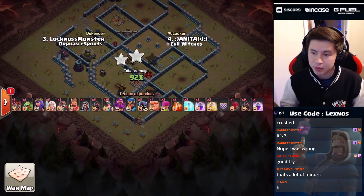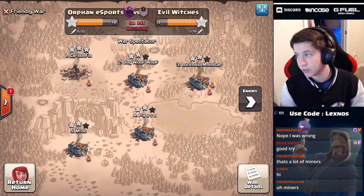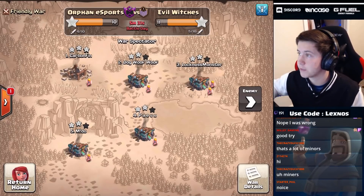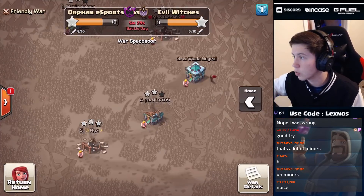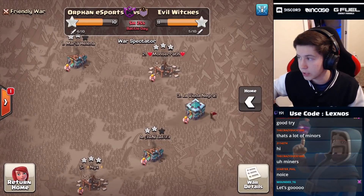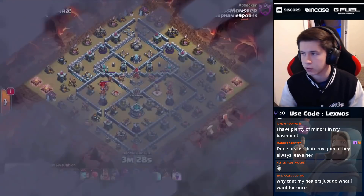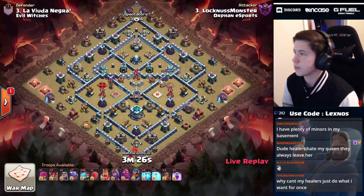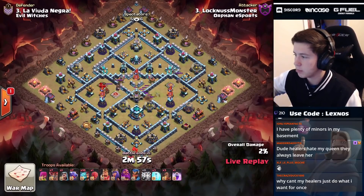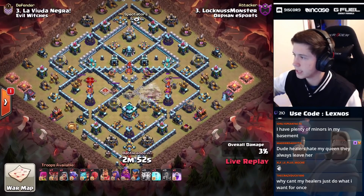Orphan Esports just need to two-star to win the war. That was close - could have gone either way! Evil Witches are gonna finish with 11 stars, and Orphan Esports have a chance to come in and get a 13-star war. Lochness Monster is in with the last attack of the war - let's see if Orphan Esports can finish with 13 stars. We're going for a zap flybrid attack, gonna zap that clan castle and use a bunch of earthquakes to damage that inferno tower.